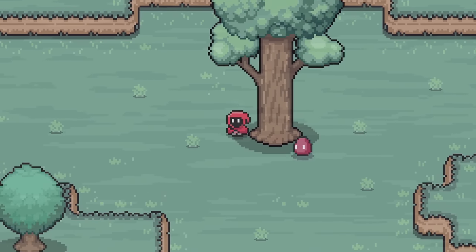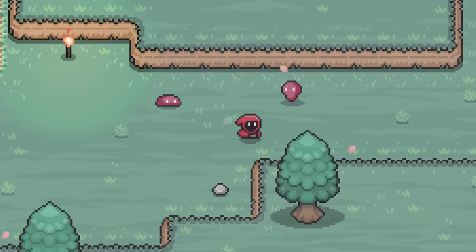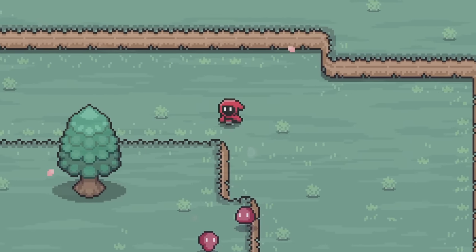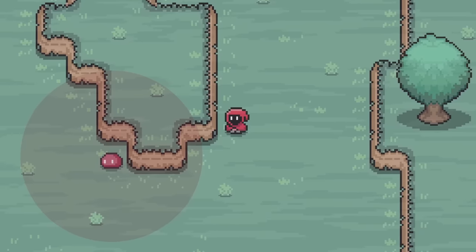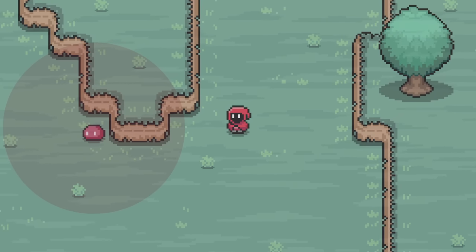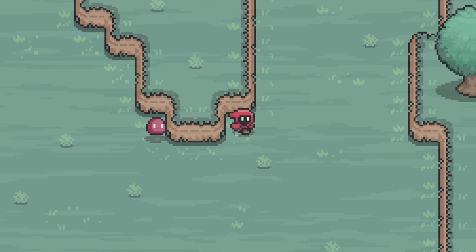However, it immediately becomes more complicated when we add some obstacles to the environment. Suddenly the logic of simply moving in the direction of the player isn't so reliable. Depending on how it's coded, they'll either get stuck or just ignore the obstacles altogether. Another problem is with the idle state — if we're only checking a distance radius, that means the obstacles are completely ignored and the enemies can essentially see through walls.